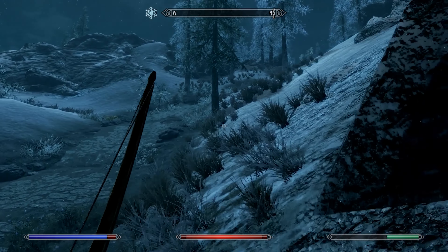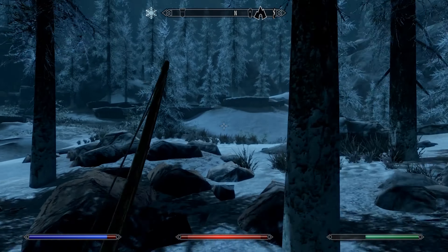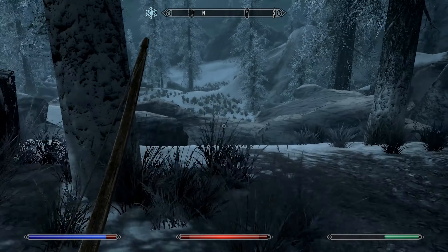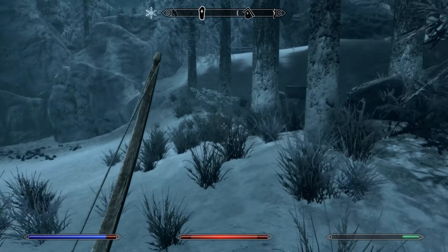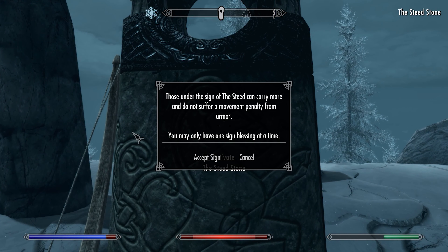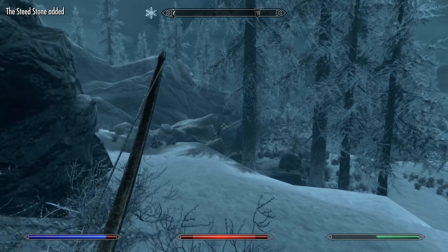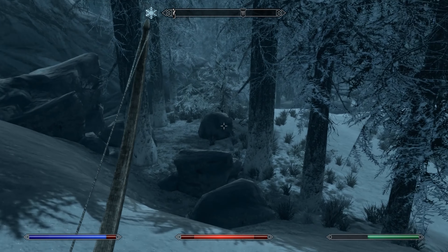Let's keep heading up towards the Steed Stone. Here we've discovered and activated the Steed Stone. If you're not familiar with this one, it increases your carry weight and you don't get a movement penalty from wearing armor. So as a heavy armor character, that's going to be a really important thing for Vorik here to have. And from this point on, this opening sequence that I just went through is basically what I do with every new character that I roll.